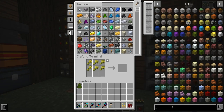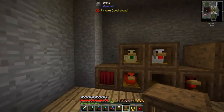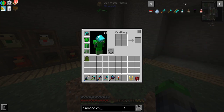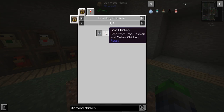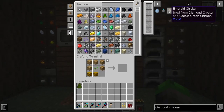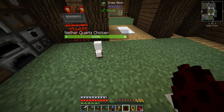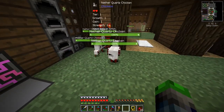We can make some more breeders, so let's go ahead and do that. Let's make as many as we can — we'll make four, and just need two more. The glass chicken requires nether quartz chicken plus redstone. My nose is going crazy, sorry if I sound bad. Let's go ahead and work on making two nether quartz chickens and let them grow up.